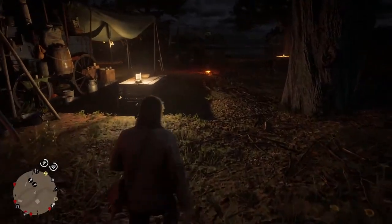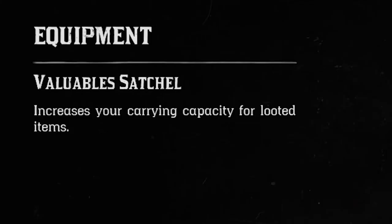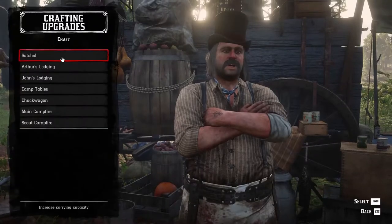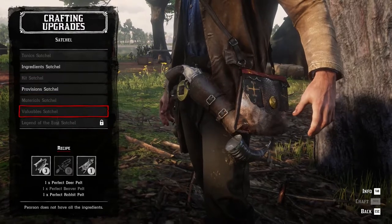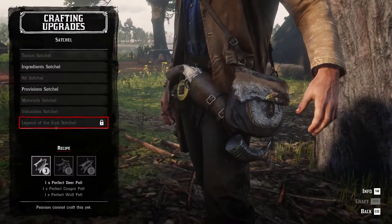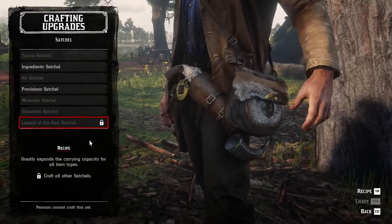The rabbit pelt can be donated to your camp if you want to double the valuable items you can carry, by asking Pearson to craft the respective satchel — if you already bought for him the tools. To do so you will need other perfect pelts. But this is another story, about which you can find some other guides in the hunting playlists linked in the description.